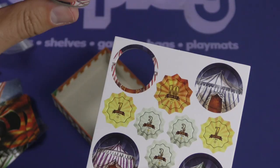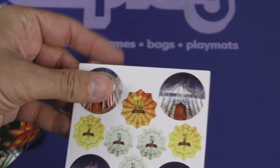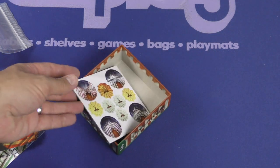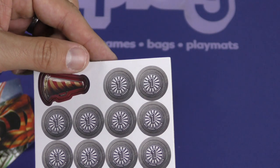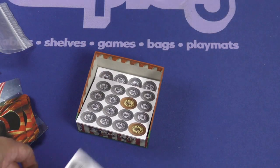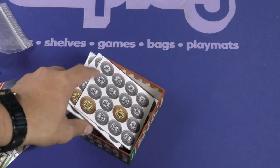Here's the artwork on the tokens. I'll pop out one token — feels good. These are coins, I believe — ones and fives. You can pop those out, and that's it.